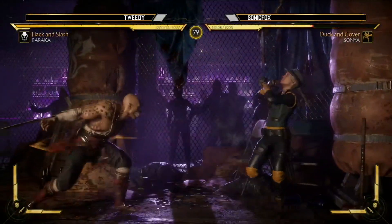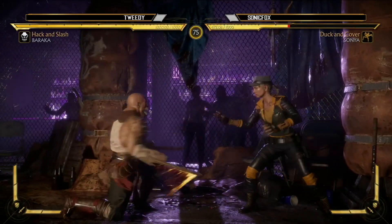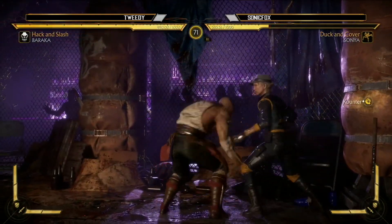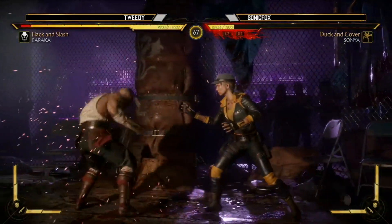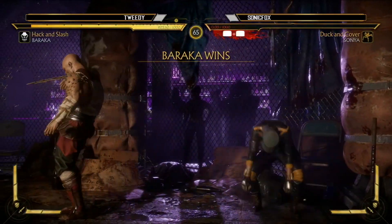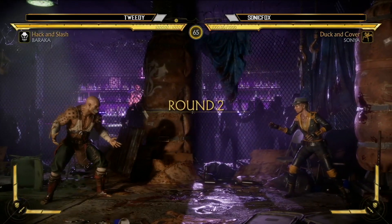I really like some of the changes and I'm more of a projectile character. So Tweedy of course going back to Baraka — this makes a lot of sense. He did really really well. She was going for either a jab or a throw, and that was an uppercut to beat a high attack. You get the crushing blow, and usually with an uppercut you just get a knockdown — off the crushing blow you get a full combo.